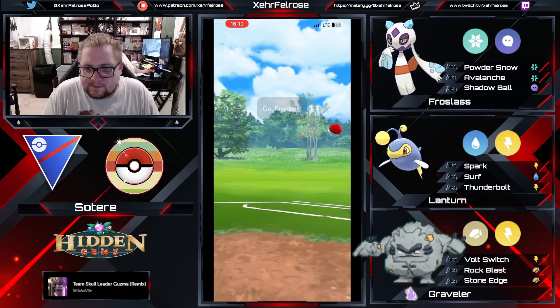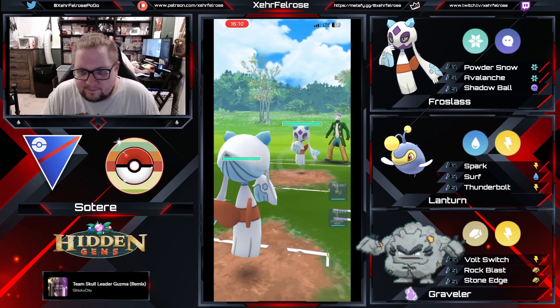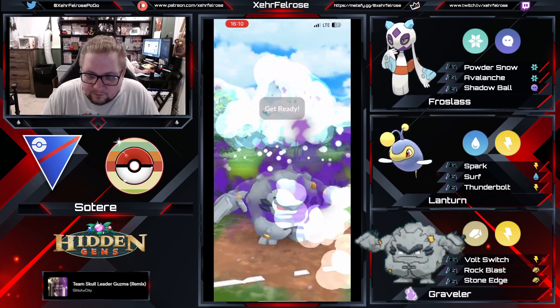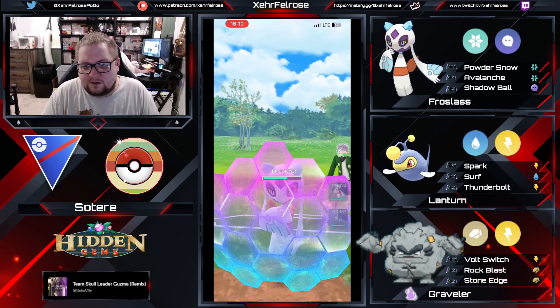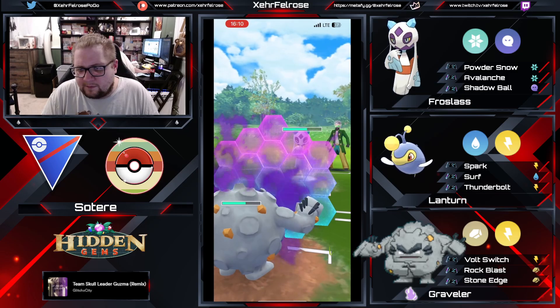Going into this next battle — Frostlass mirror lead. This is really awkward, but I imagine you could safe swap into Graveler right away. The opponent is staying in to try and get some moves in. But now we're gonna go for the over-farm. The opponent stays in even longer to let Sotiti get to a move. Rock Blast is gonna force an early shield off the Frostlass. And you just shield right back.